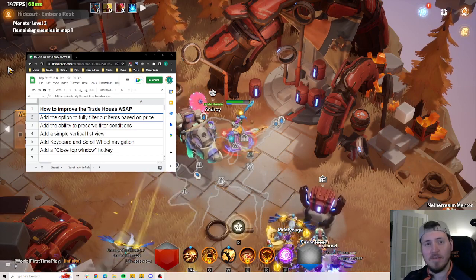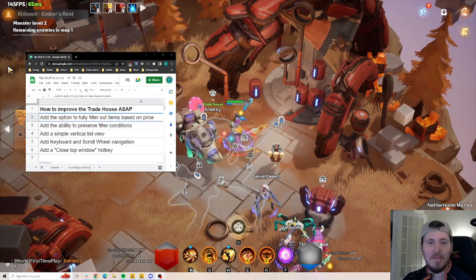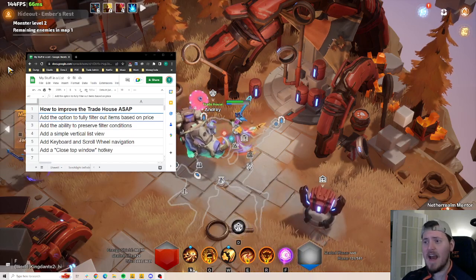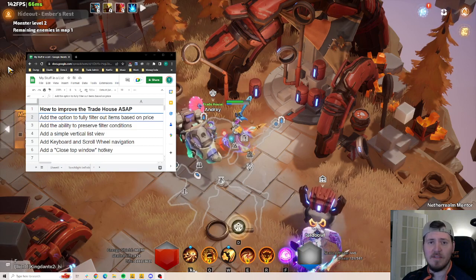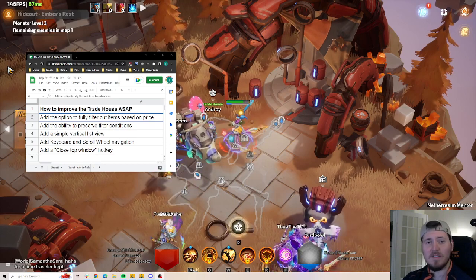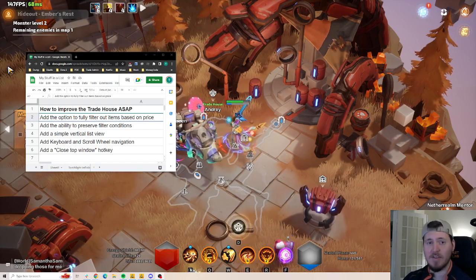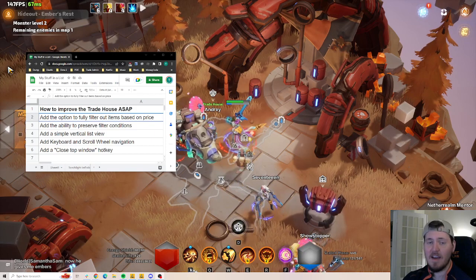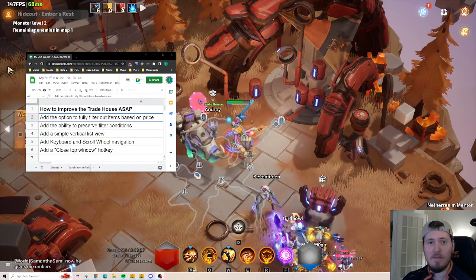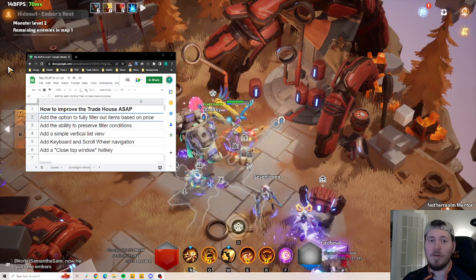As you can see, there are just a few items on the list. The very first one is something that should be implemented in any game that has a player-driven economy or any level of currency-based trading: add the option to fully filter out items based on price. Right now in Torchlight Infinite, if you search for a currency item, every single listing of that currency item will be made available in your search result. Full stop — there's nothing you can do to control that. You cannot get rid of terrible listings.